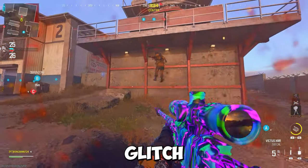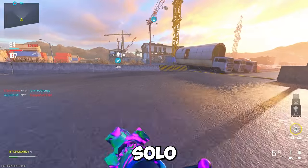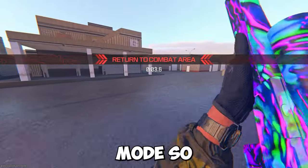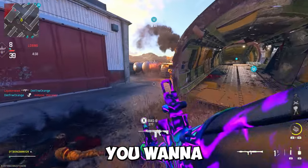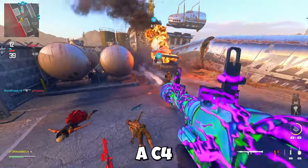I'm showing you a crazy out-of-the-map glitch on Scrapyard in Modern Warfare 3. This glitch is completely solo and works on arcade mode. To do this glitch, make your way to the location where the fencing is. You'll want to have an RPG or a C4.